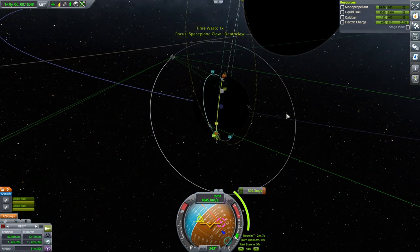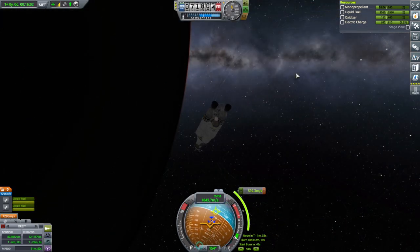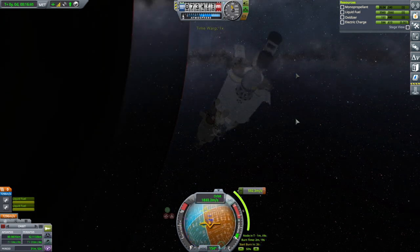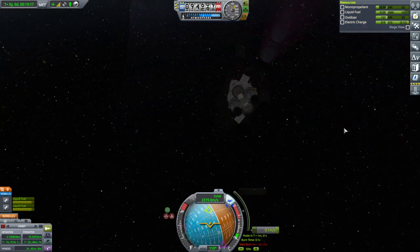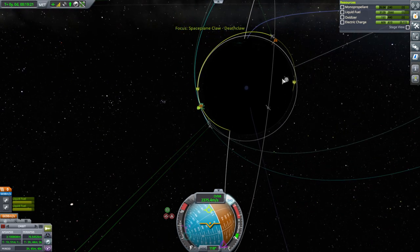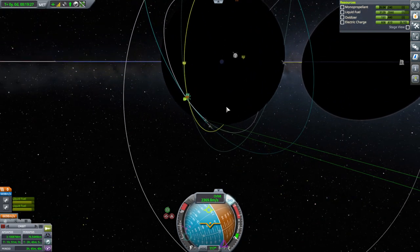We need to check comms for the burn - it should be good, we have a line back this way. Maybe I should have put more monopropellant in here though. Okay, go. That's pretty high up and hopefully we do not escape in the meantime - could be close. Sometimes deceiving when we're in high orbits.